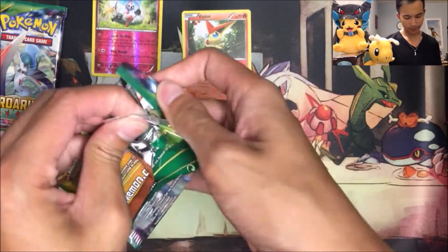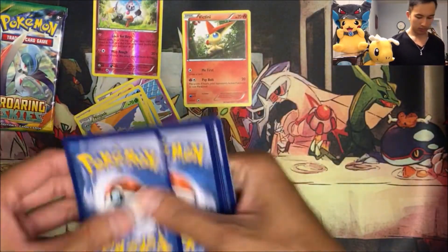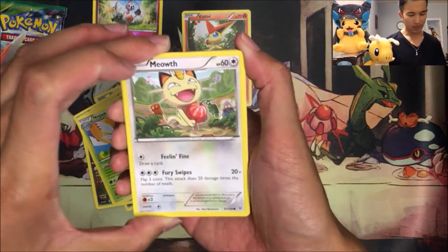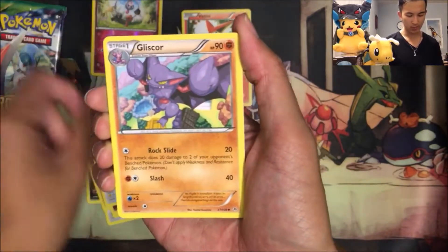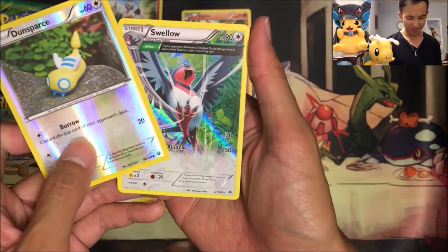Second pack. We got a Meowth with that berry, a Binacle, Gligar, Shuppet again, Togepi, Tranquill, Gliscor, Glalie Spirit Link, Reverse Common Dunsparce.